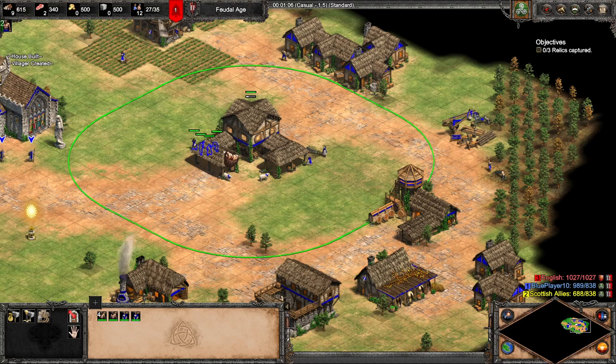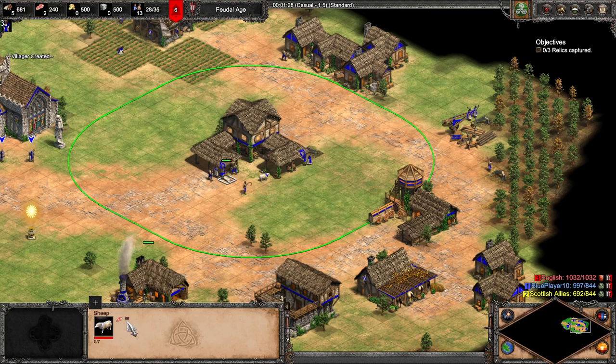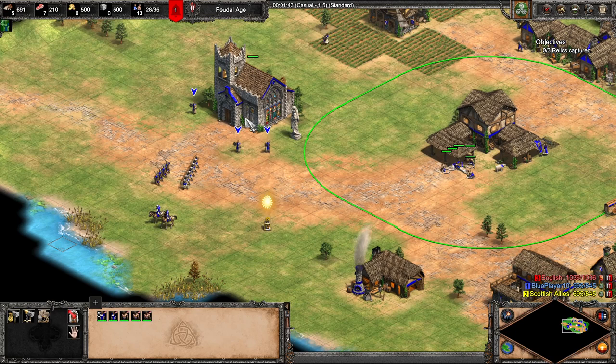Let's slow down a bit. Take these four villagers, right-click the TC, drop off the wood and go to the sheep. Remember the sheep will decay on its own - if you press stop, you can see the sheep will lose food. So you want to have a decent number of villagers on sheep. Six is a nice number.